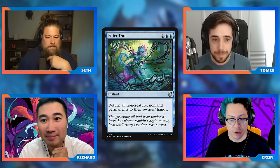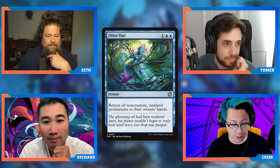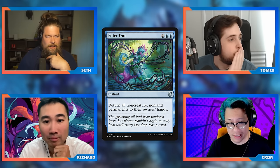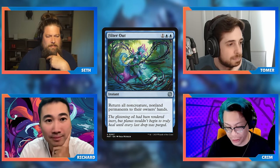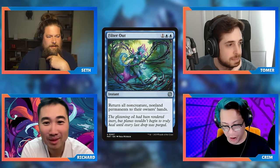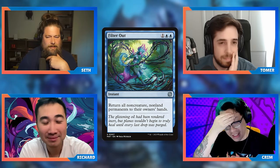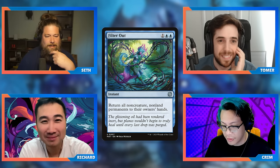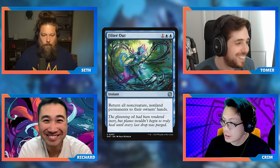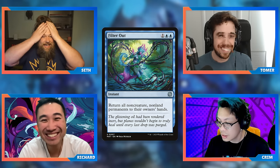I think this card is amazing. In any creature deck in blue it's like an auto-include — why wouldn't you? It's so beneficial to your game plan and so cheap. Every tempo deck I've played, I love this card. I get to keep all my creatures and it's three mana. This was one of my most hyped cards coming out of Aftermath. I'm so confused — why, even in the creature deck, does your opponent keep their creatures and just block?